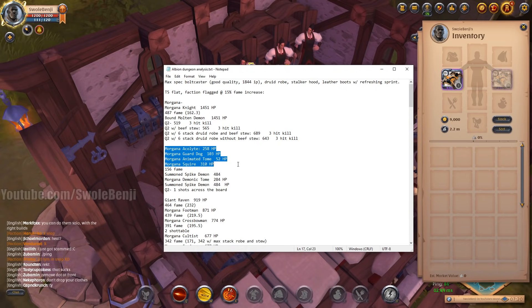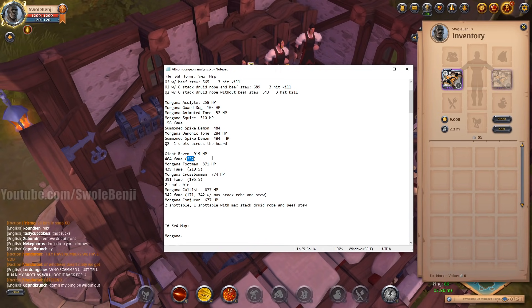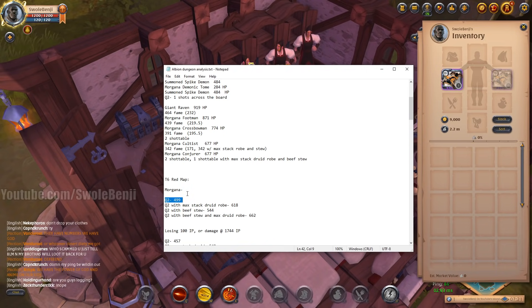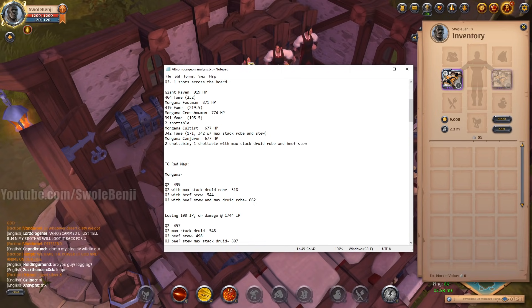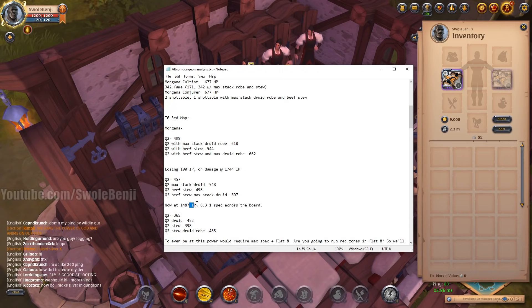I mapped out the other mobs too. These mobs give 156 fame and die in one Q spell. The Morgana Raven gives the most fame per Q spell of all tier 5 Morgana mobs at 232. Then I went to tier 6 red maps — you pop a map and the mobs are tankier. Your Q spells do less damage because the mobs have more armor and more HP. I mapped this out with less IP since I wouldn't take 8.3 in maximum spec to a tier 6 red map. This is roughly flat 8 damage output.